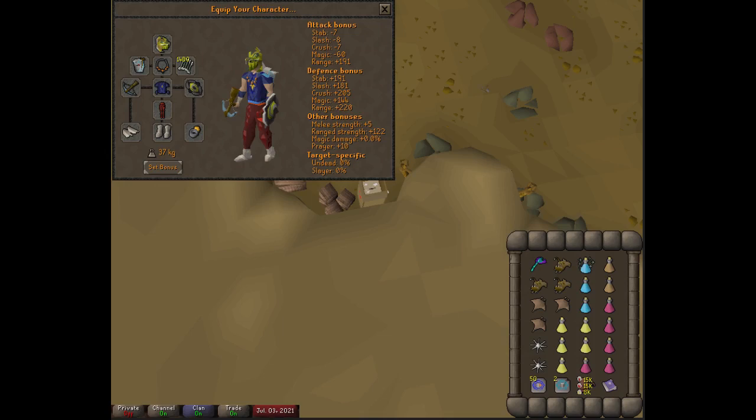The best weapons to use are the Bow of Faerdhinen with crystal armor — even on a charged bow, it is quite good. Aside from that, any crossbow that can use dragon diamond bolts, or even just a rune crossbow with standard diamond bolts. You could also use dragonstone bolts with a rune crossbow; it doesn't make a huge difference. The best shield to use is the twisted buckler, followed by a ward, then an Armadyl or Zamorak prayer book. Beyond that, just equip the book of the dead for inventory space.